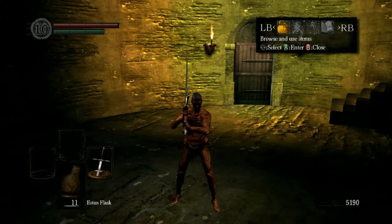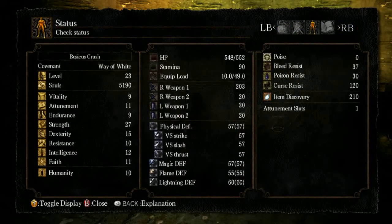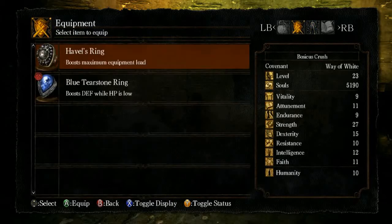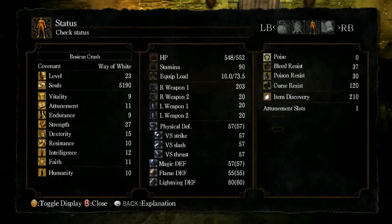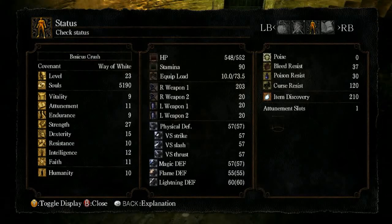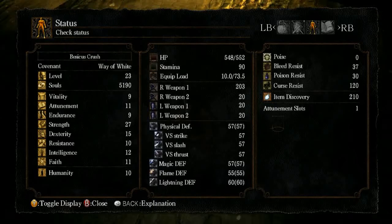That was also the first time I've ever done that on my first attempt. As you can see, my current maximum equipment load is 49, which isn't very high and is really going to limit me. However, with Havel's ring, I can now wield 73.5. If I upgrade my endurance by one, it'll most likely get me to 75 — that extra one and a half will be worth it.